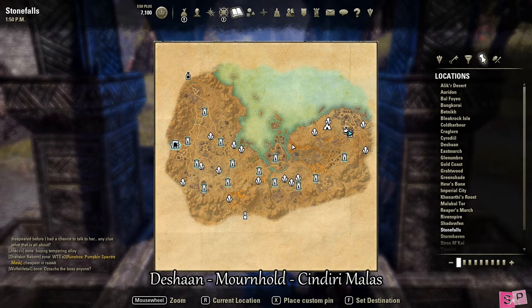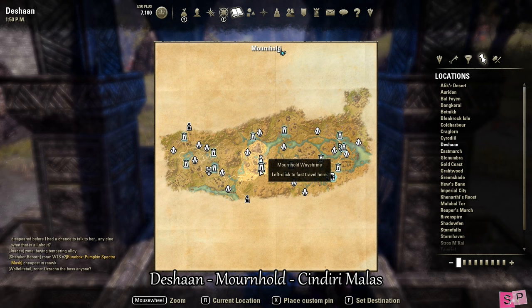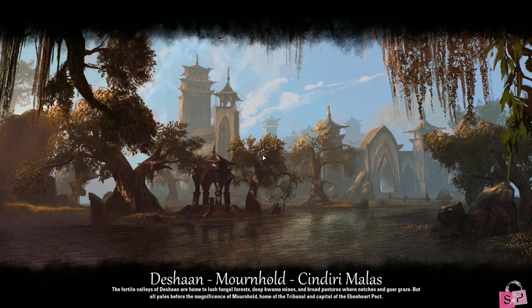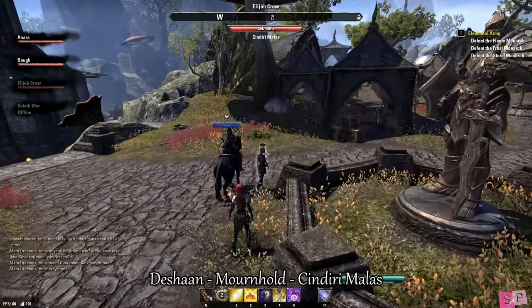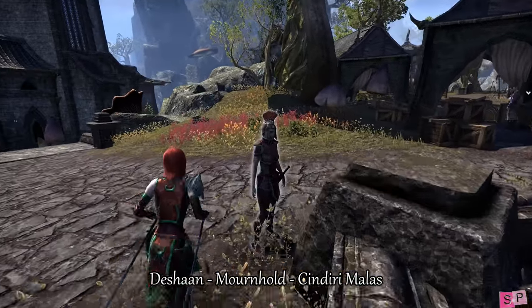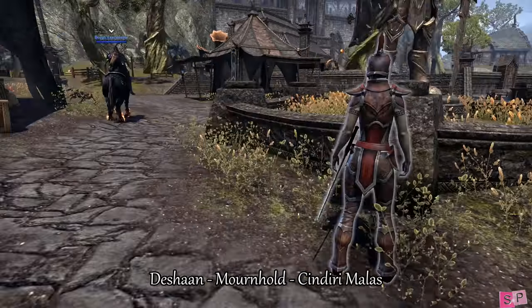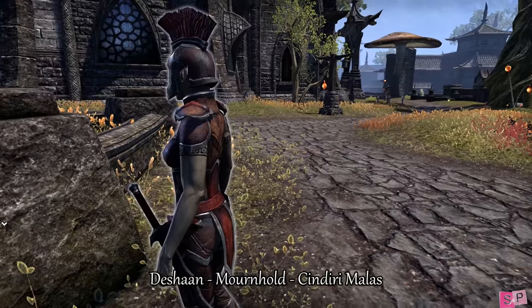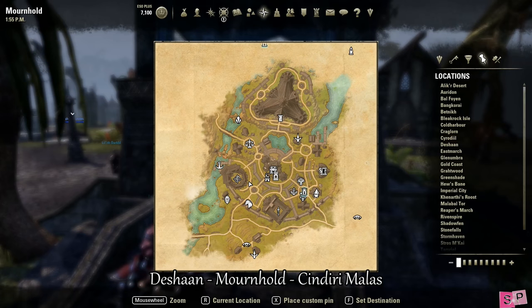Our next stop is Mournhold in Deshaan, so go ahead and wayshrine there. The NPC we are looking for is named Sindiri Malus and she is in full armor — a reddish colored armor with a nice little mohawk on top and a sword on her left side. Very pale. She patrols all the streets in town.